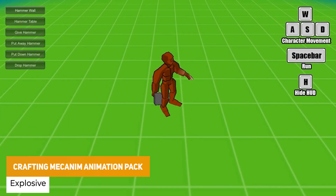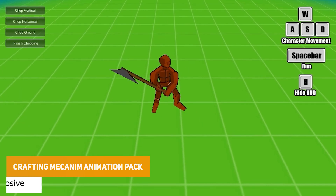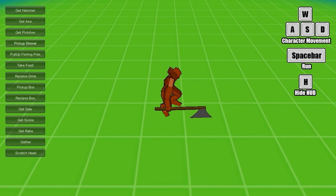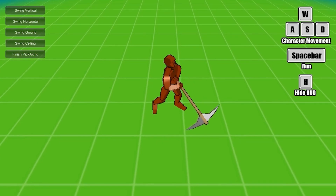The next one is the crafting animation set, which is an extensive 131 crafting animations for hammering, chopping, digging, fishing, sewing, eating or drinking, gathering, carrying, sitting, harvesting, climbing, and lots of different crafting style animations.